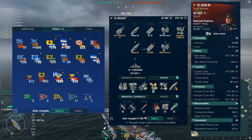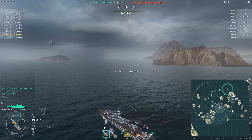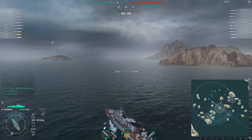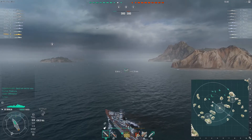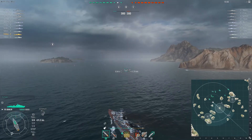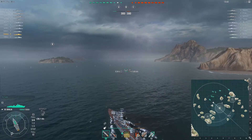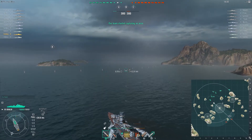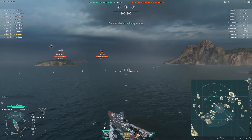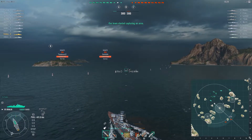With the northwesterly spawn and being one of three DDs — the other two are up at C cap — I'm going to proceed slow and low towards B cap, trying to drag my Baltimore along with me. I have in mind maybe smoking out my Baltimore so he can utilize his radar and fire-starting capabilities, going bow-on to threaten the enemy.